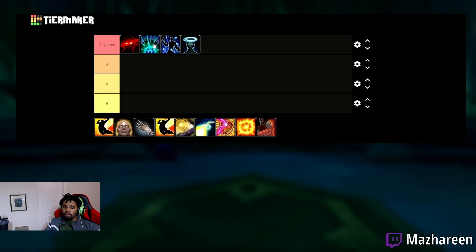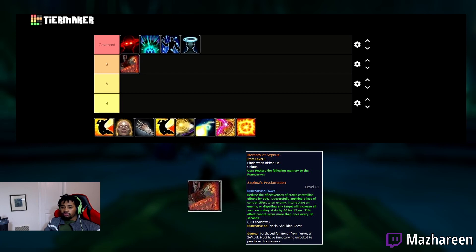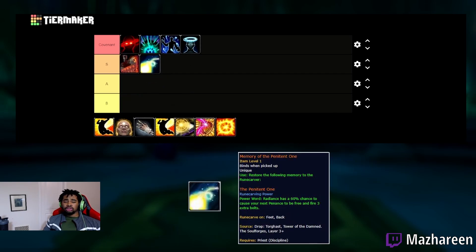I think one of the best combos for any covenant is going to be Sefus. Sefus is extremely powerful and one of the most popular legendaries that a lot of priests are running. It reduces crowd control effects by 10%, which is amazing in PvP, and when you CC, interrupt, or dispel something off an enemy, your secondary stats go up by a significant amount — increasing your healing and damage by a lot. It's the go-to legendary for many priests overall.